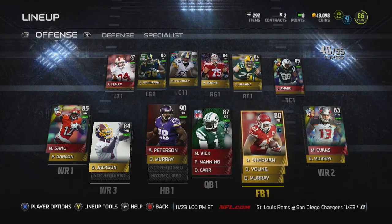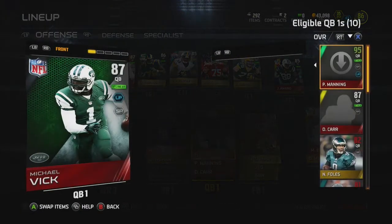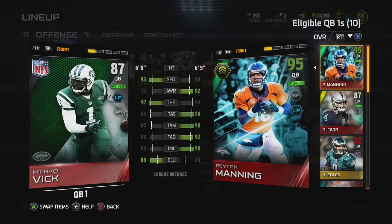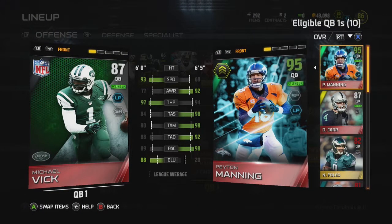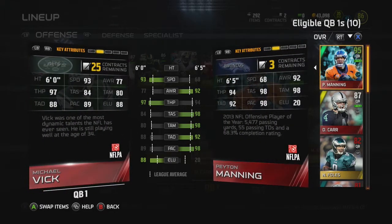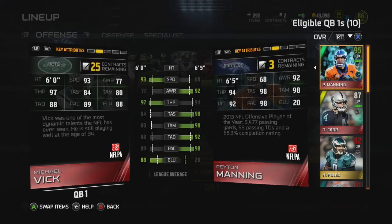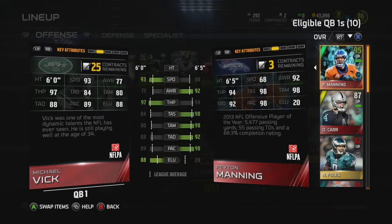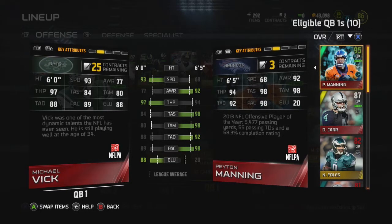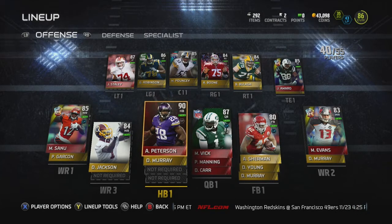We've got Michael Vick at QB. You guys blew me away with how many likes we got on that video so quickly — I cannot thank you guys enough for that. Get a quick look at his stats: 93 speed, 77 awareness, 97 throw power, 88 throw accuracy deep, 89 play action, and 88 elusiveness. He's definitely going to be a fun quarterback to use.